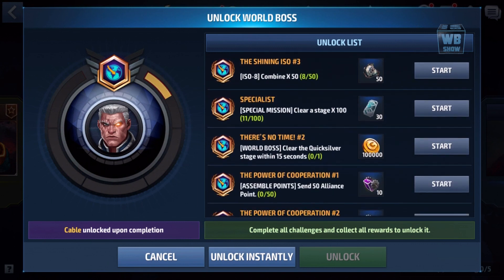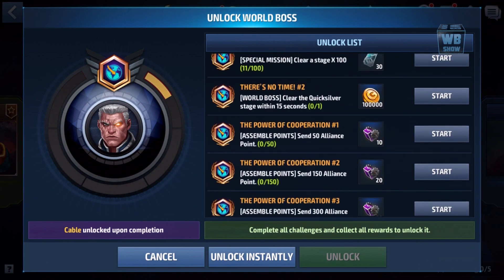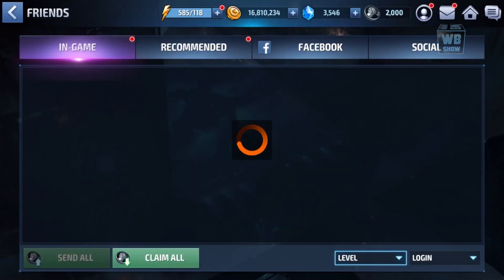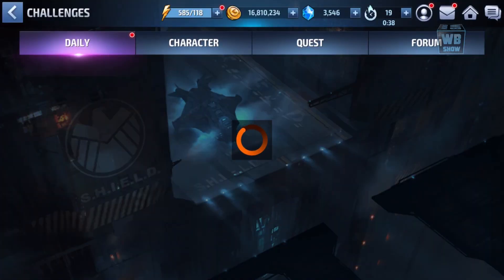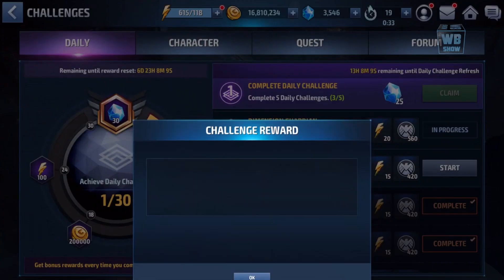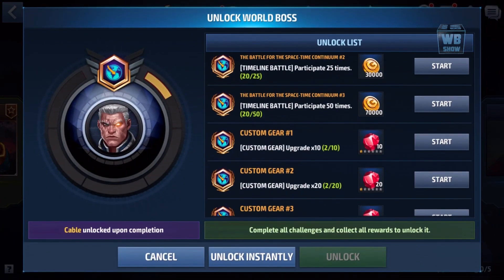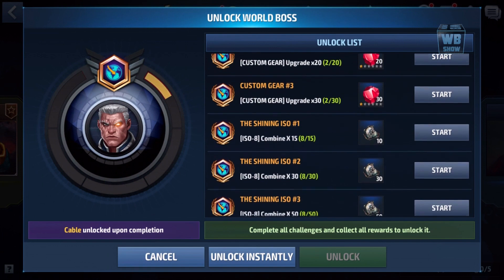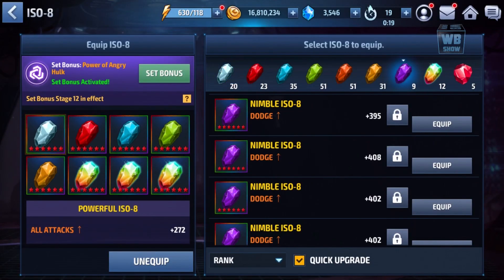The special requirement is to clear a stage 100 times. So we're going to have to figure this out — sending, there's the send button, boom. So that's it and we have a lot of stuff to do to unlock Cable. We just unlocked Quicksilver and I like him, but now we need to combine ISO-8.